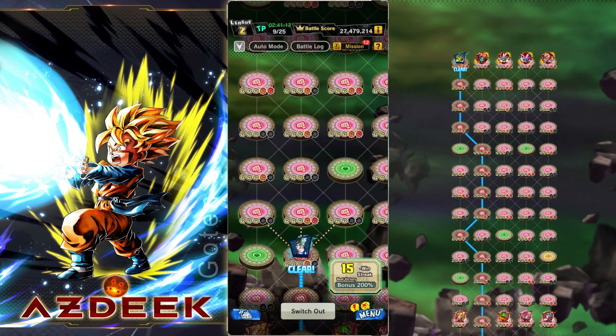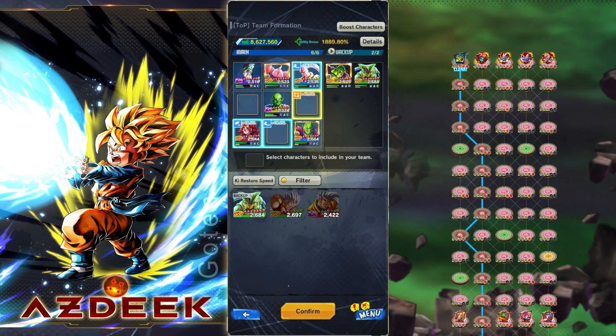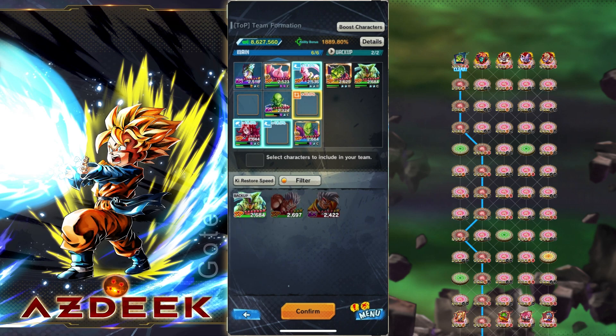So now we're back on track to the original pathing I had laid out. We go straight above us for this 5th stage. A tip I should have mentioned earlier in the first video: where I've placed Fat Boo is completely dependent on who is lower in HP between the purple Cell and the yellow Piccolo. If yellow Piccolo is lower in HP, I place Boo next to him. If Cell is lower, I give Cell double heals. That's how I'm distributing it evenly between those two.